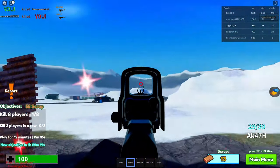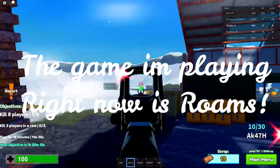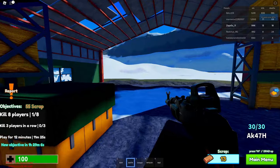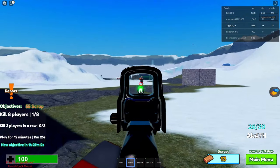At number 5 we have an interesting one called Roams. This game is at number 5 because it does show some of Rust's features such as the AKs, the armors, and some of the places on the map have similarities to things in Rust, but it's not really Rust.